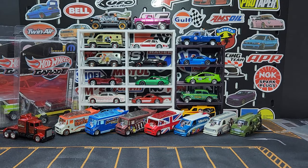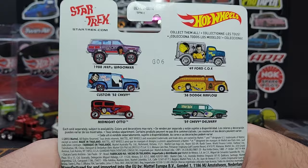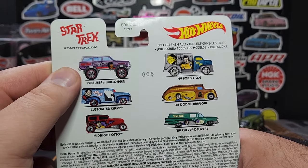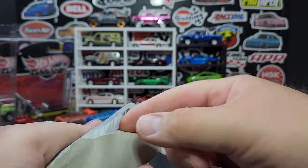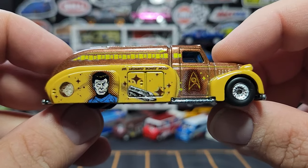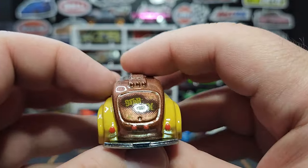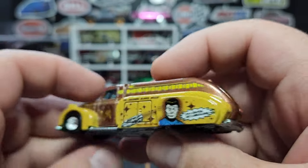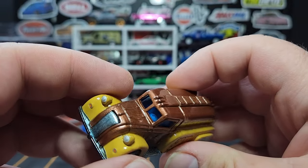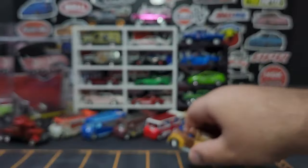A couple more premiums — the '38 Dodge Airflow from Star Trek. Another casting I only have one or two of in the mix, so I figured I'll scoop up some more. I do have the Jeep Wagoneer because that's a super cool casting; the rest I don't care for. This is Spock hanging out there — Star Trek logo, a shuttle on there. The deco is not great but I like the casting. It says 'Star Trek' on the back in old school font. On this side it says 'I'm a doctor not a bricklayer.' Blue interior — very weird. Date code is G06, 2012 Mattel debut.